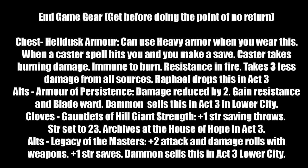Alternative armor: Armor of Agility — damage reduced by 2, gain resistance via Blade Ward automatically (resistance to bludgeoning, piercing, and slashing). Sold by Dammon in Act 3 at the Forge of the Nine in Lower City. For gloves: Gauntlets of Hill Giant Strength set Strength to 23 — only useful if under 23. Found in the Archives at the House of Hope in Act 3. Also steal the amulet there. Alternative: Legacy of the Masters — plus 2 attack and damage rolls with weapons, plus 2 Strength saves. Also sold by Dammon in Act 3.